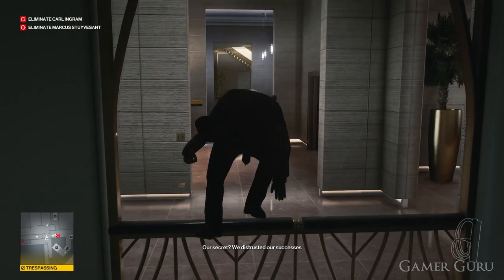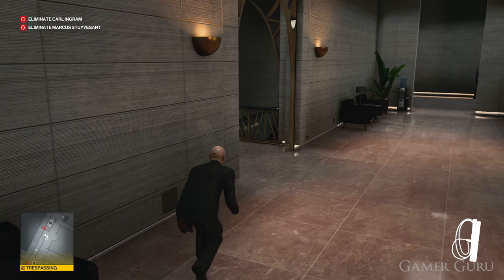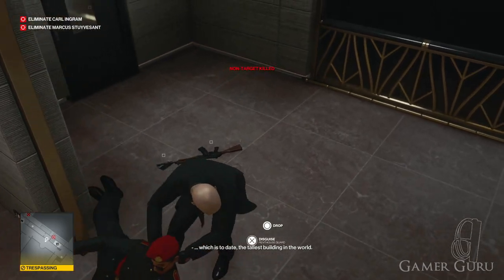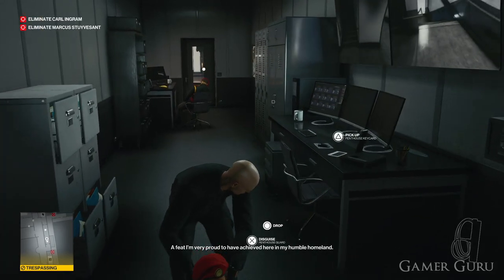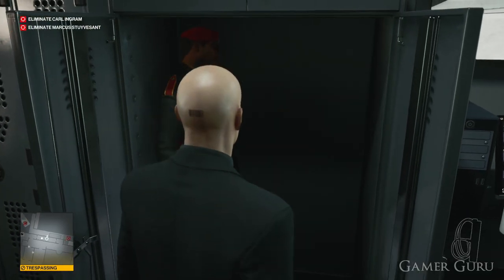Wait until the third guard has finished walking past the balcony before we climb up. Once we do, head to the left and just outside the security office on the third floor there's going to be a guard using his phone. Sneak up behind him and take him out, then hide him inside the locker in the security room. You don't have to worry about the other guard as he is always asleep. Make sure you also take his uniform as you will need this disguise to access the higher floors without raising suspicion.